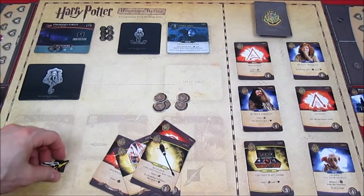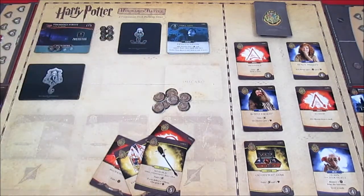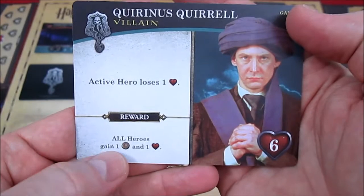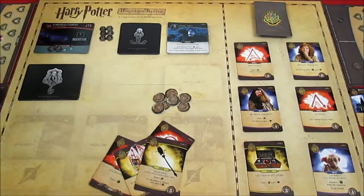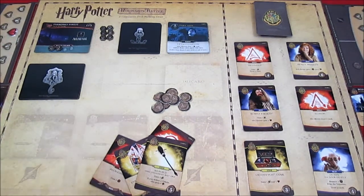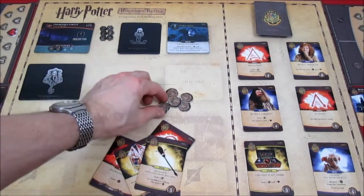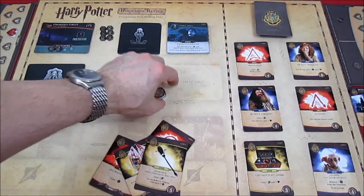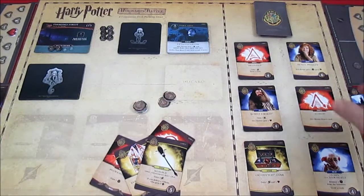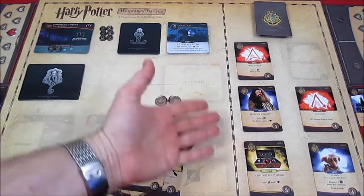All attack tokens go away and Ron gets two extra influence from the Nimbus 2001 for defeating a villain. The reward for defeating Quarrel: all heroes gain one influence and one health. Ron gets an influence, Harry also gets an influence to use on his turn. Harry goes from five to six health, Ron goes from three to four. Ron now has eight influence total.